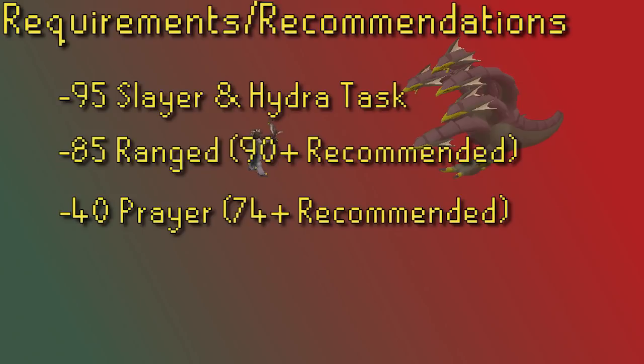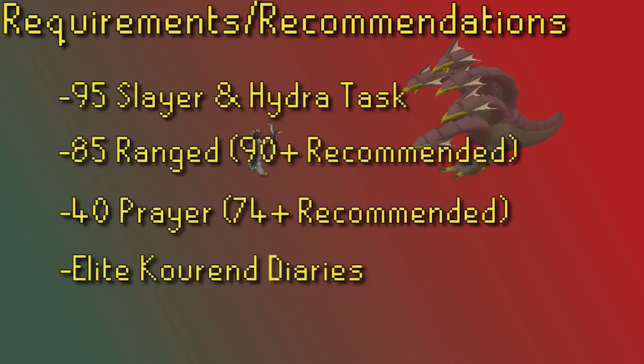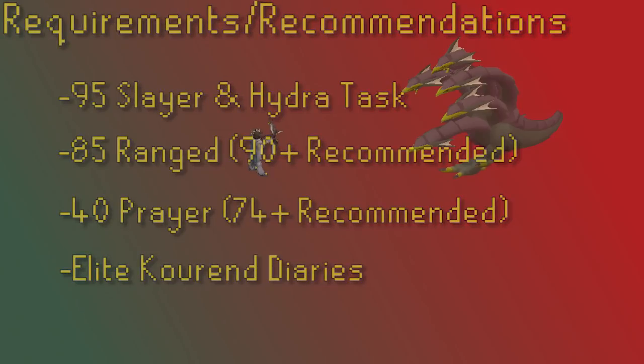When fighting the Alchemical Hydra, you are far enough into the dungeon that you need to wear some specific boots, which we go over in the gear section. If you've completed the Elite Kourend Diaries, you do not need to wear these boots. Having the Hard Diaries gives you Rada's Blessing 3, which gives three teleports to the mountain each day. If you get the Elites done, you get unlimited teleports, which is far more convenient and you can use it to teleport out of the cave.